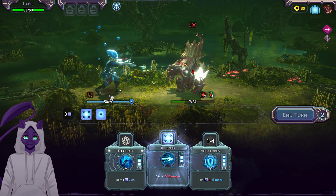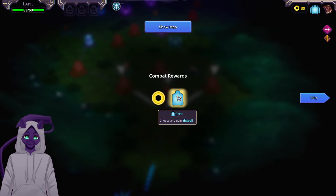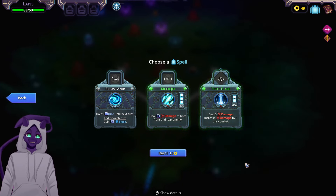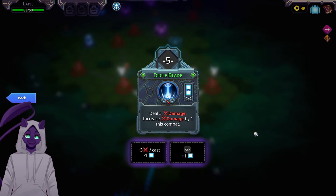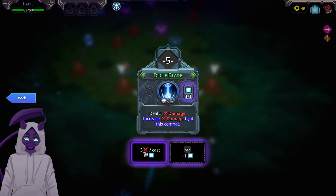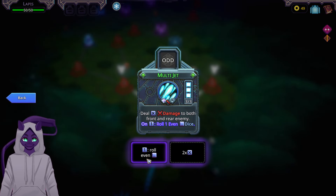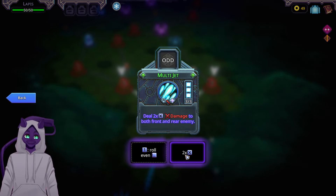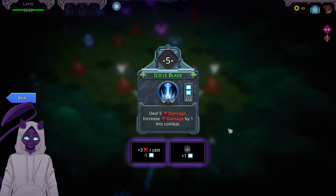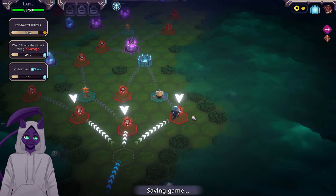That does ignore the downside of my thing, which is good. We get money and a spell. One option holds dice until the next turn and gives block at end of each turn. Another is Icicle Blade which increases damage — plus three, minus one cast. There's also a spell that deals X damage on rolling an even dice, or does two times damage to the front and rear enemy. I think targeted damage is pretty good, so we'll go with that and try to upgrade it.